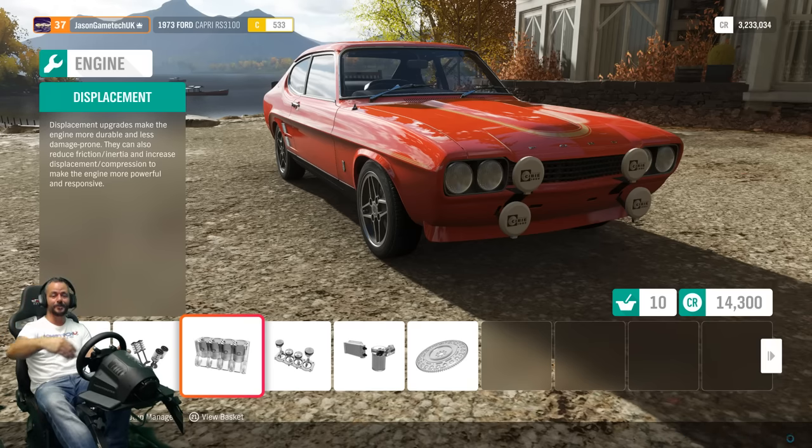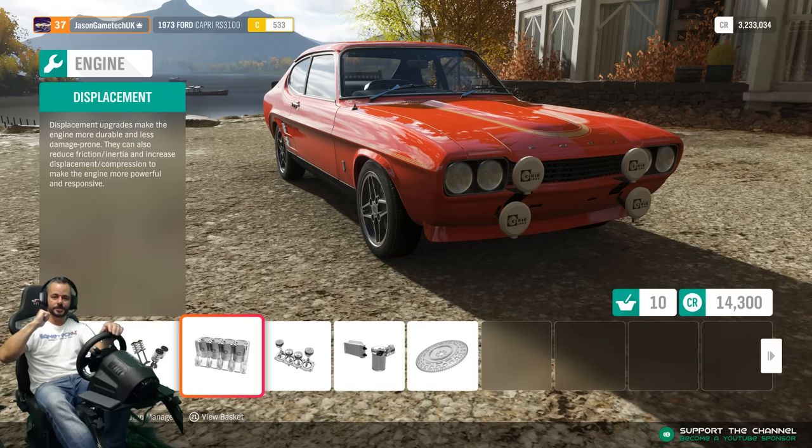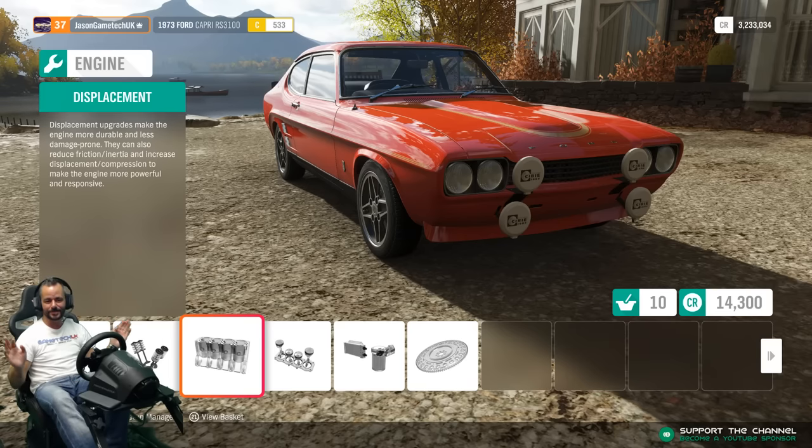Me and my mate used to drift around our local high street - me in the Alfa, him in a BMW. He would drift around first, then I'd do the same. Looking back at people's reactions was pathetic. If I saw someone doing that now I'd take their keys and chuck them on a building. But when you're 19-20 things are so different. His accelerator cable broke once and we bodged it with a string to the carburettor - and he still drifted around the high street pulling the cable.